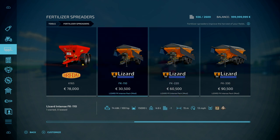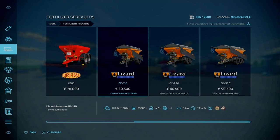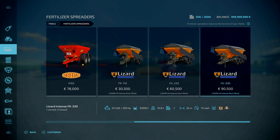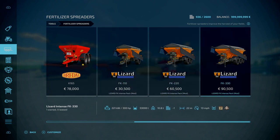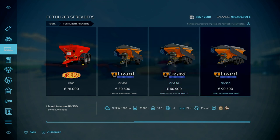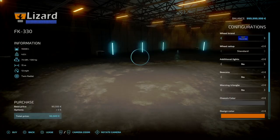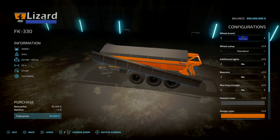Color options include orange and the full base game color palette. Main color changes the body, design color changes the spreader side bits, and rims change the rims. There's no depth adjustment options. Press L1 and X to fold and unfold — lovely animation. L1 and left on the D-pad opens and closes the cover. Let's pick a field that's been limed and take one for a test.